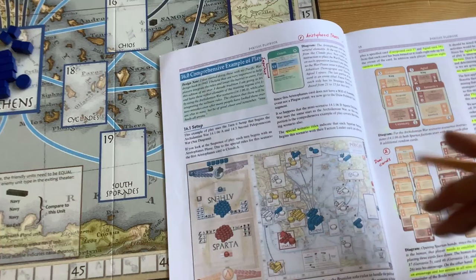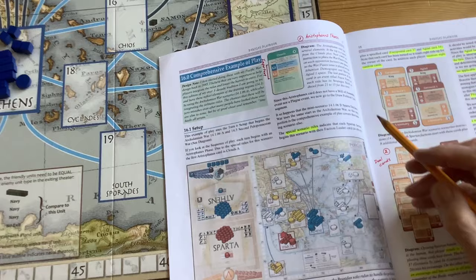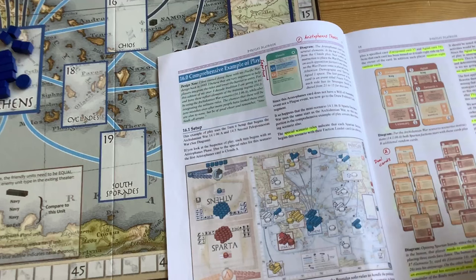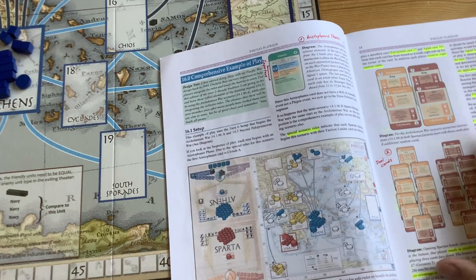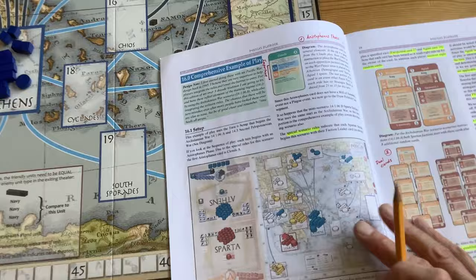Before you shuffle the deck you have to take out the faction leader cards — there are four of them, two Spartan and two Athenian — and separate them first. That's missing in the setup. It's only in the comprehensive example of play, not in the rules, which is an omission and a critical one. The playbook only mentions Spartan factions, not Athenian, because Athens is run by bots in the example, but those cards still need to be separated.